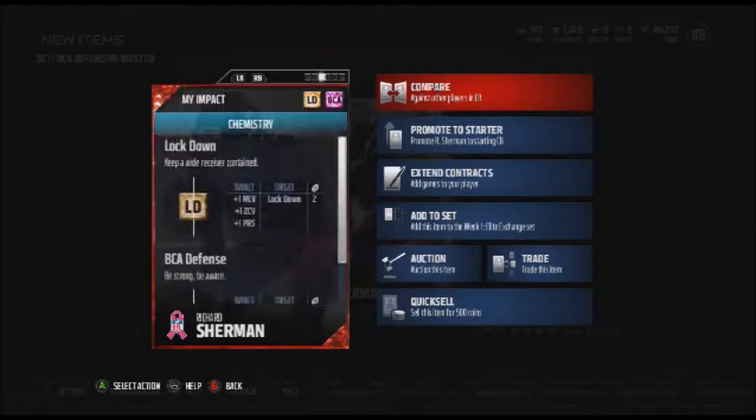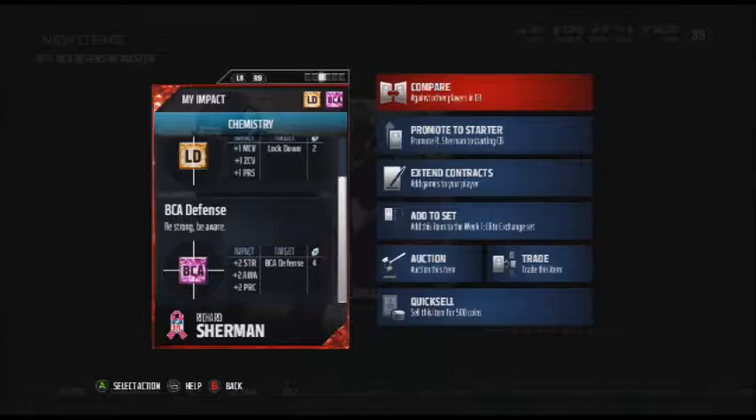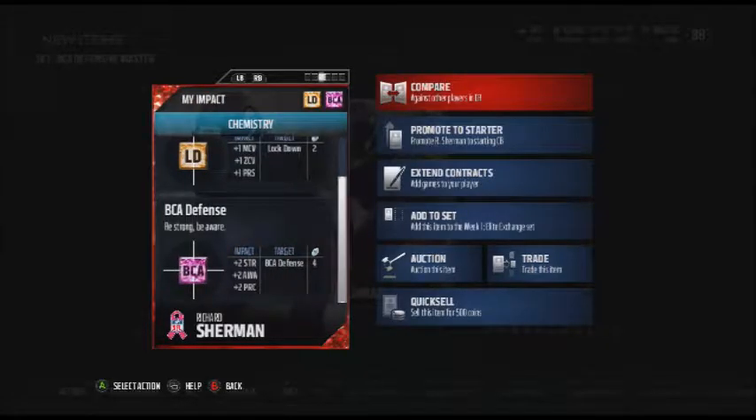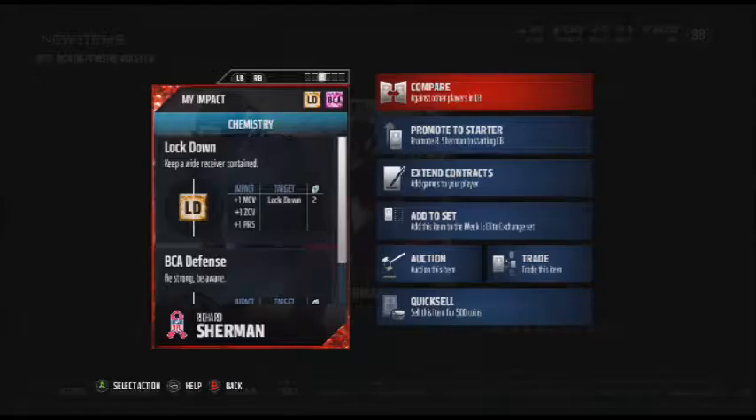94 press is definitely a great stat. I'm pretty sure the lockdown chemistry boosts him — if I pair him with somebody with the lockdown chemistry, he'll get 95 press. 89 play recognition is pretty good, and BCA should give him plus two of that, so he'll have 91 play rec. 83 catching is also good — corners usually start around 70 catching, so 83 is definitely very good.